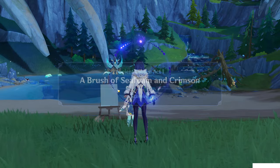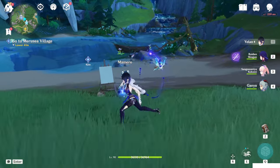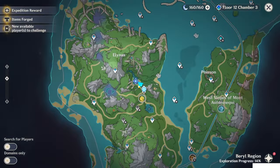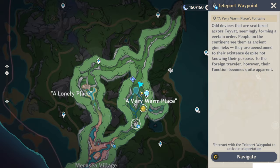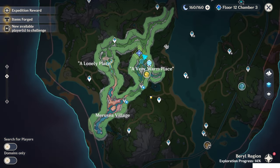Ancient Colors — a brush of seafoam and crimson. We have to go to the Merusi village. It's right below this lake. Once you go inside this lake, it will bring you to this part, this zone, and you can unlock this underground village.